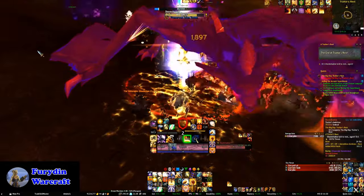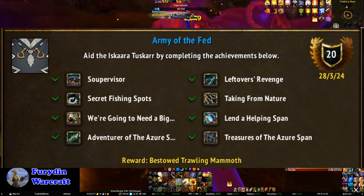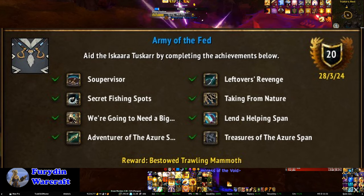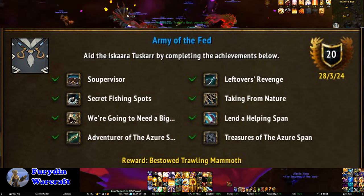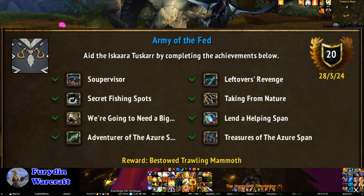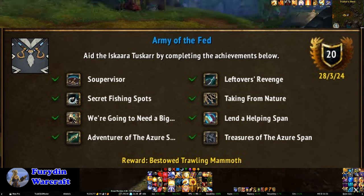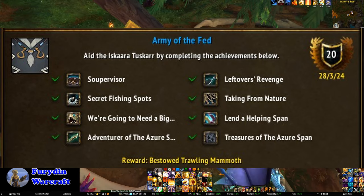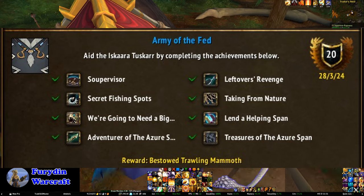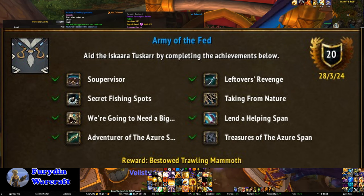Moving on to the Azure Span and Army of the Fed. Supervisor requires doing 100 tasks in the Community Feast event — these feasts are up every 90 minutes. The easiest way to find out when the next one is, is to check the icon in the Azure Span map for a countdown timer. Just do stuff for the chef and run around picking up fish heads when you've nothing else to do. Leftover's Revenge requires killing the rare that spawns at the end of the feast — that rare spawns only when you have a legendary feast, which is most likely when there's a lot of people around, so this one's usually a lot easier on reset day.